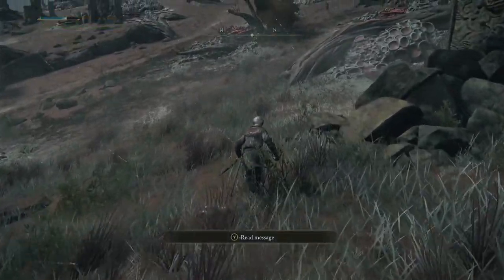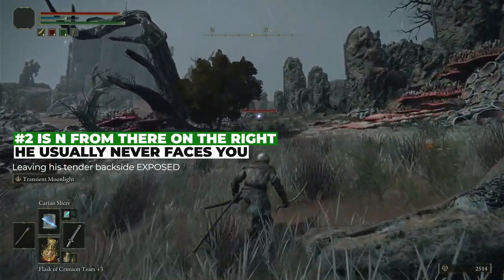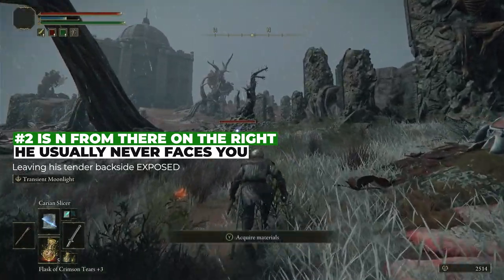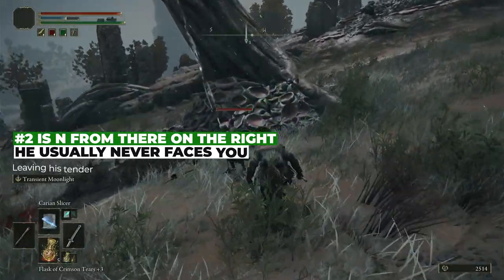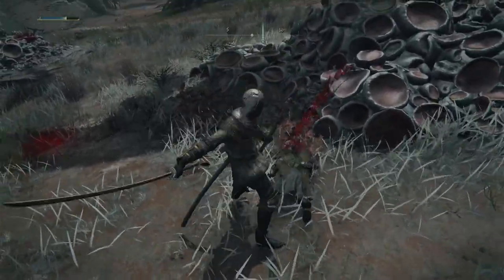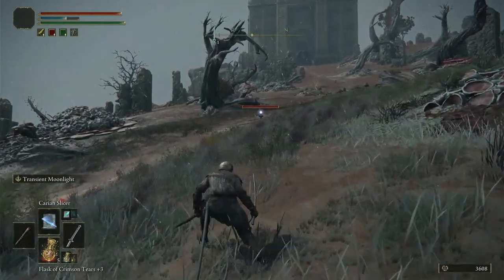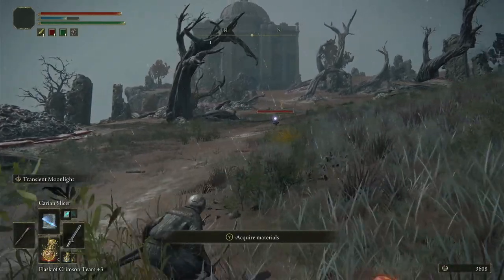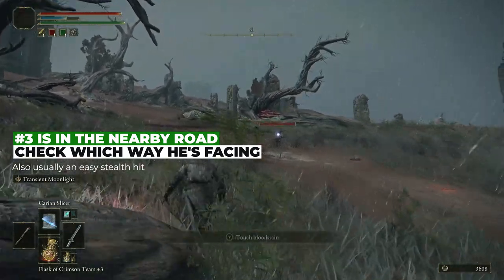We killed the first guy and got 1,100 runes. The next target is almost always facing either to the left or to the right, which means you can very easily get behind him for a free stealth hit. As you can see, I'm sneaking up behind him — his peripheral vision is terrible. It's part of the hats they wear. And then you boom and you bam, and he's dead. These guys have about 1,100 HP. The next guy is in the road — easy to spot, just go get him.